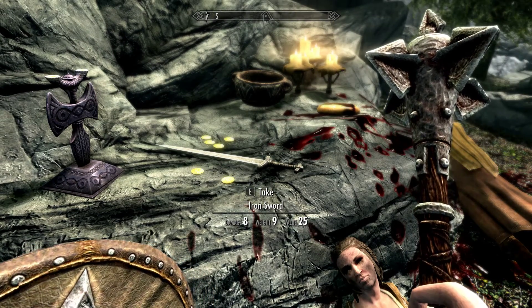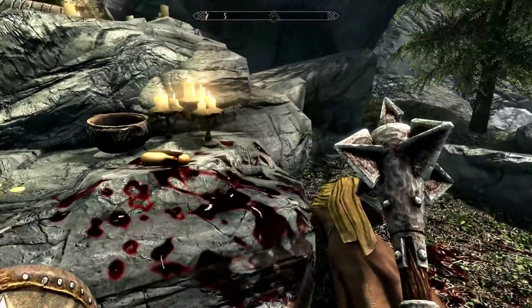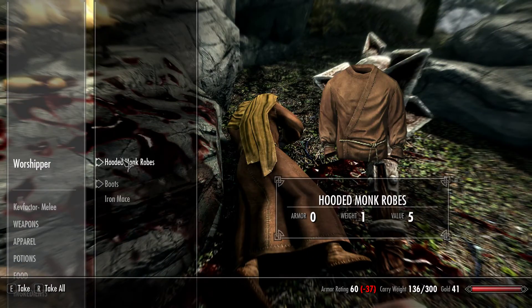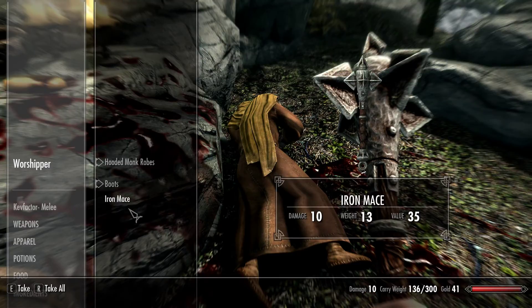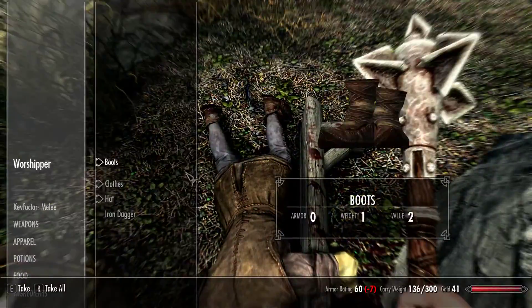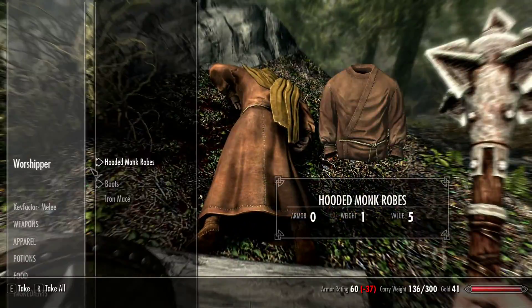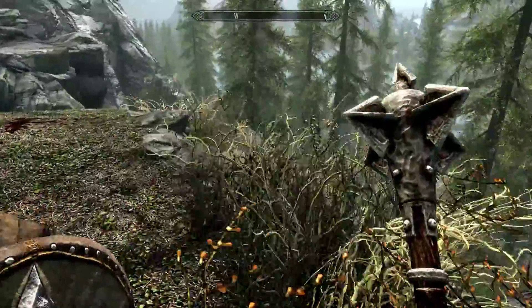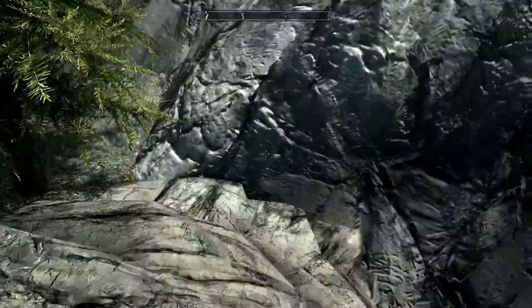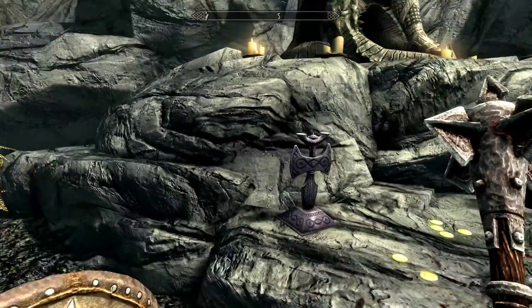I have an iron longsword, 8 damage. I don't know if I should activate this thing. Maybe the bread's ahead. I already got the iron mace. One thing mods might help with is better loot. There's probably a lot of good loot ahead but usually you gotta clear a dungeon and get a boss drop that has an interesting weapon. Let's activate this.